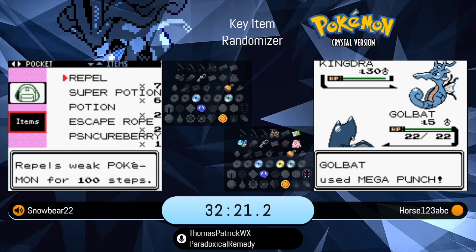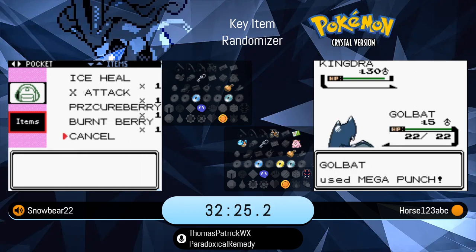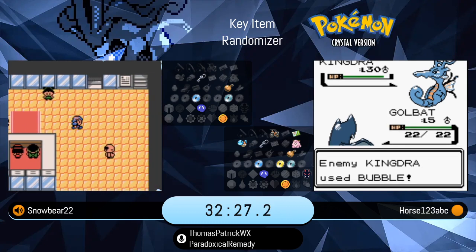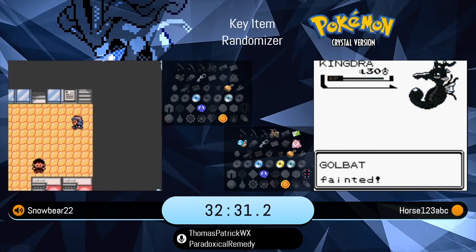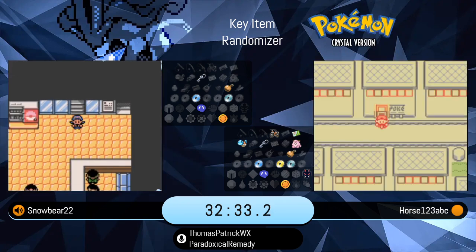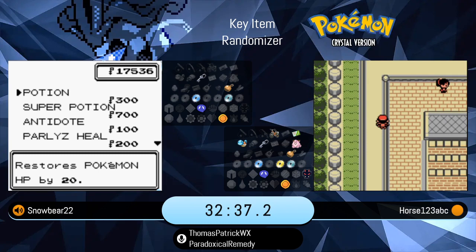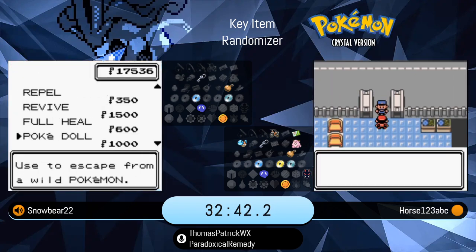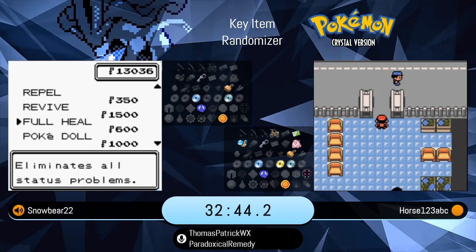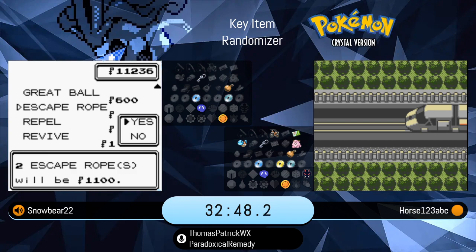That Kingdra has not shown him a move yet. Not this again. That is troublesome on Horse's screen. He finally showed him Bubble, which should be more than enough. Wow — it took like five or six moves for it to even show an attacking move. That was a little bit scary. But yeah, Mind Reader Lock-On — good meme from the Kingdra.